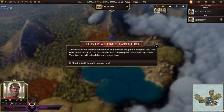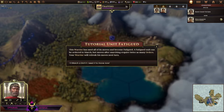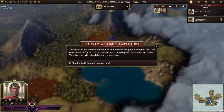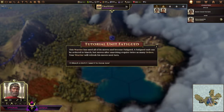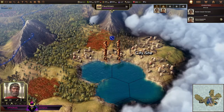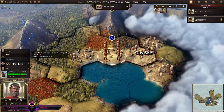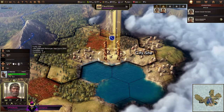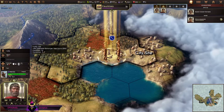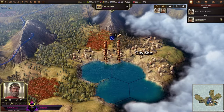The warrior used all of its moves and became fatigued. A fatigued unit can be ordered to march, but moves after marching require twice as many orders. Interesting — so I'm not gonna move them anywhere. There's a cool-down of one year, so you can't just fortify left and right.